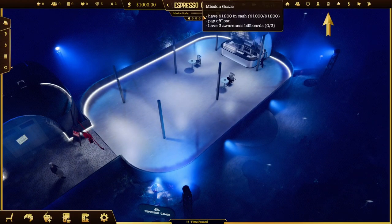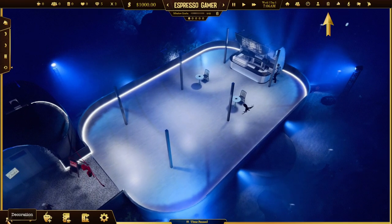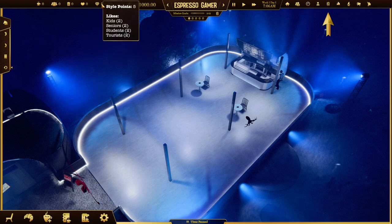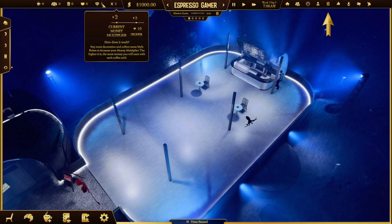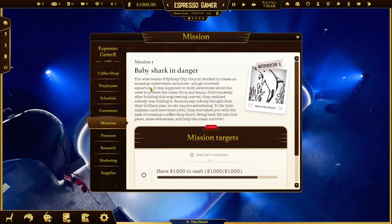Let's pause the game and have a look at what we've got to do. We've got loads of options: decorations, snacks, coffee editors, menus, coffee machines, supplies, marketing, research, finances, mission, customers, schedules, and employees. There's quite a lot to do. All this kind of stuff here is just ratings - customers inside, how much we've sold, rubbish, etc.